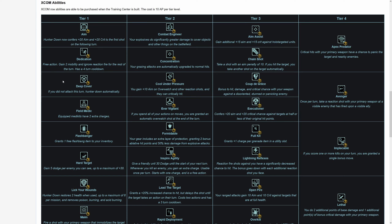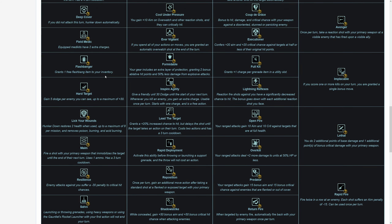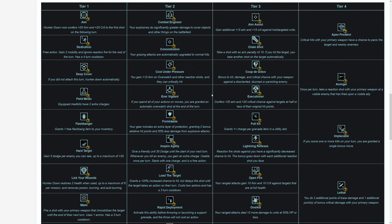Hunker Down also makes you fairly safe, so you can stay a little closer to the squad. With Aim plus Deep Cover, you can dash up, automatically Hunker Down, and then have a steadied 20 aim, 20 crit shot on the following turn — a fairly nice combo. Keep in mind you can have two tier 1, two tier 2, and two tier 3 XCOM row perks at the same time. Lightning Reflexes is a strong perk but your Sharpshooter is probably not going to be the one running into overwatches, so it's not a good choice here.